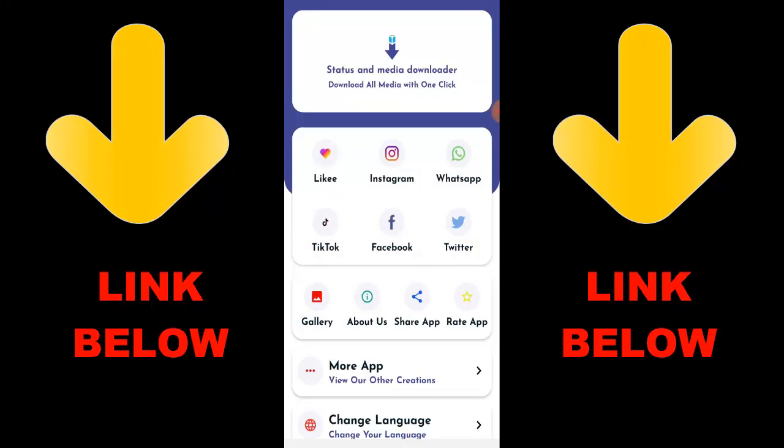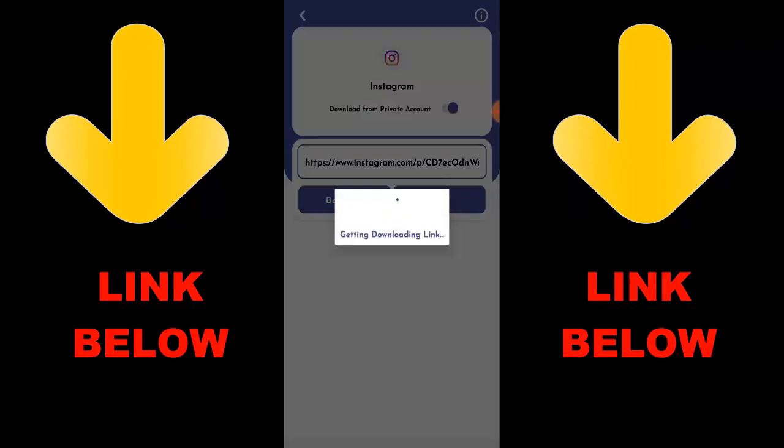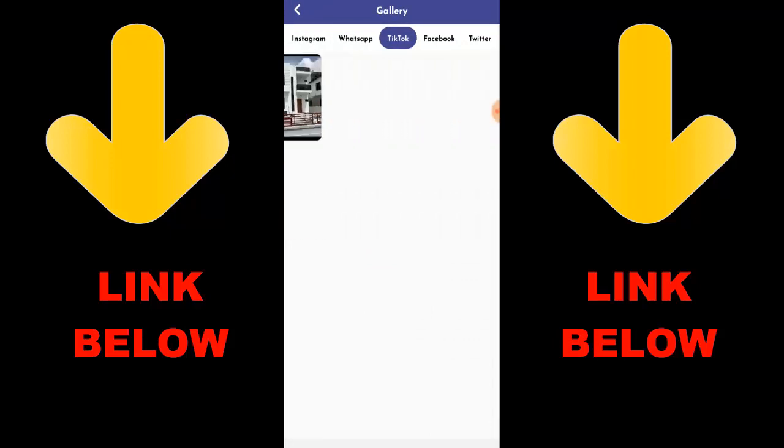Check out this trending app called Status and Media Downloader — download all media with one click. You can download any videos or pictures from any social media including Instagram, WhatsApp, TikTok, Facebook, and Twitter, all in one click. Just download the app, copy the link of whatever you want to download, paste the link in the app, and it downloads. Check out the channel description below for the link to get the app.